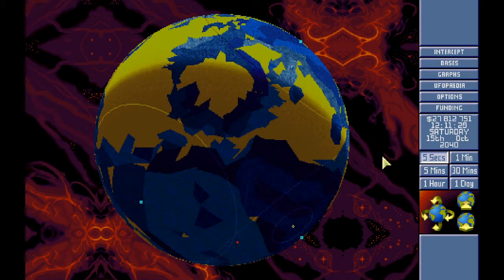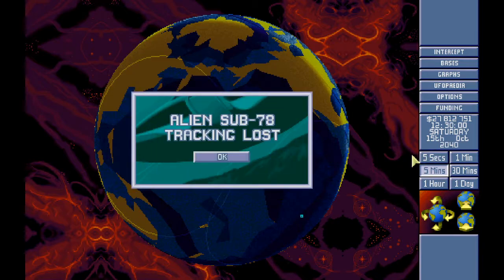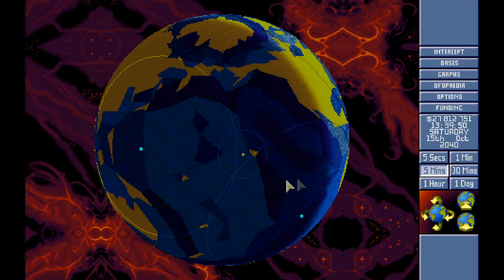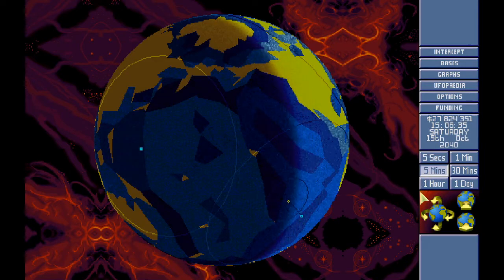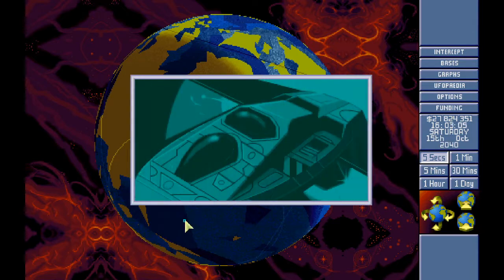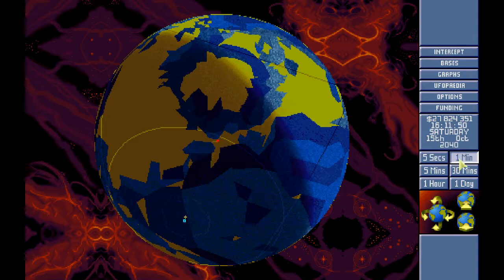Where are you going? Coming up from there — nothing, head back, return to base. Small airborne contact — there you are. Where are you heading? Barracuda 7 — go get it. They are searching for us.